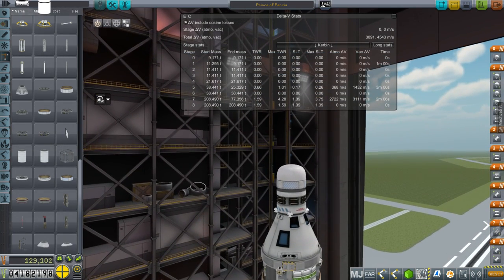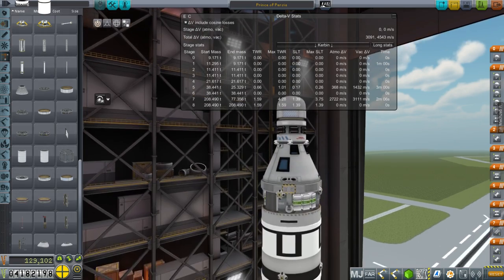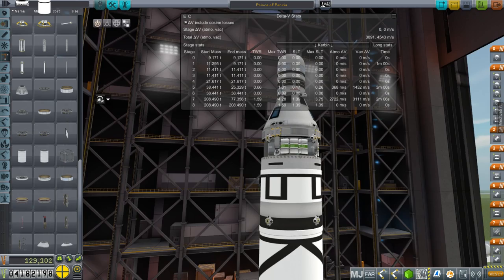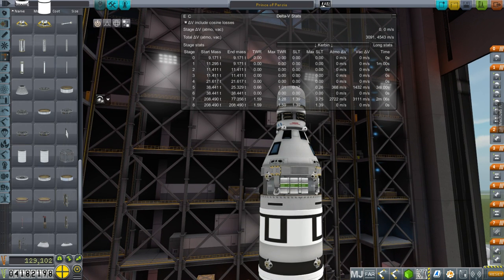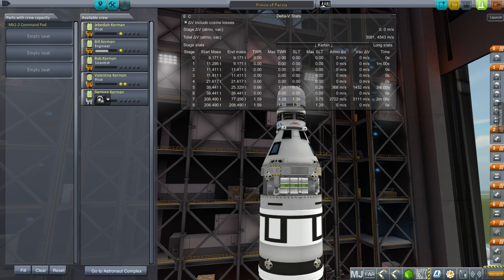A lot of people mentioned there is a way to get the Kerbals out of the rotating habitat. Hopefully we won't have to try that, but if we do, that's an option I'll keep in mind. Otherwise, everything else about this is the same. It worked all right except for that first stage issue, so we'll go with it. I have a lot to talk about, so let's get this out to the launch pad.